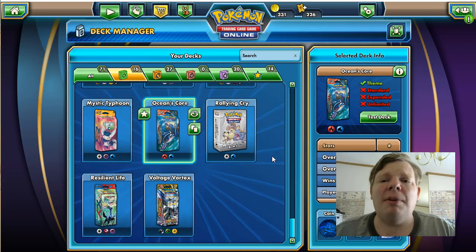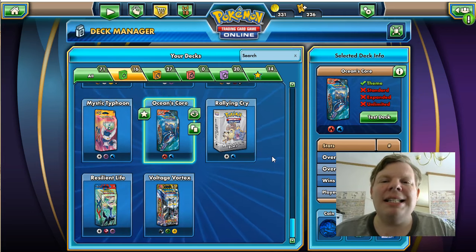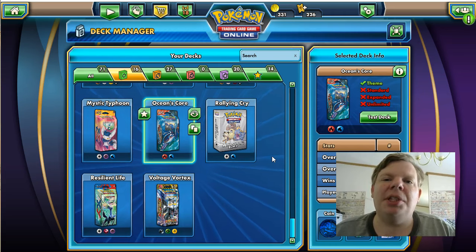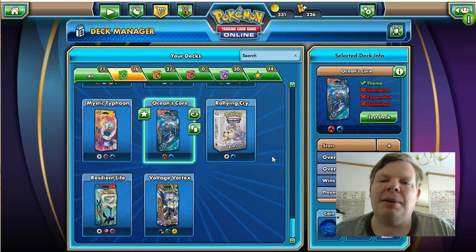If you are a more advanced player, I suggest you take this outline and use it to teach beginning players how to build a better deck. The deck idea I want to talk about is called the 10-20-30 rule. We have 60 cards in a deck: 10 of them are going to be one type, 20 another type, and 30 another. When I say that, I don't mean you have to get exactly 10, 20, or 30, but the types should be close to that number.